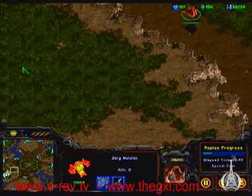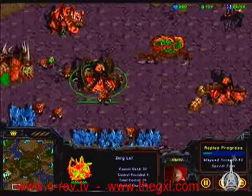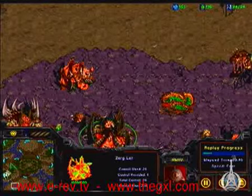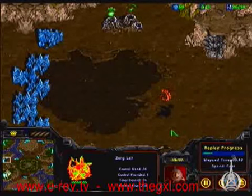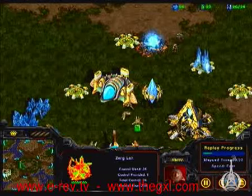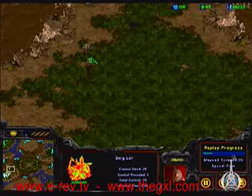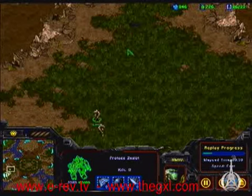He's got air already. Once he starts upgrading that lurker again, he'll be able to upgrade his spire into a greater spire and start making Guardians. They'll completely out-range cannons — they'll out-range pretty much any unit. Very slow, only attack ground, but they attack ground really strong and they're hard to kill. Zealots have no chance — no chance.